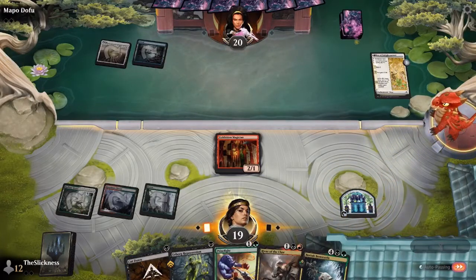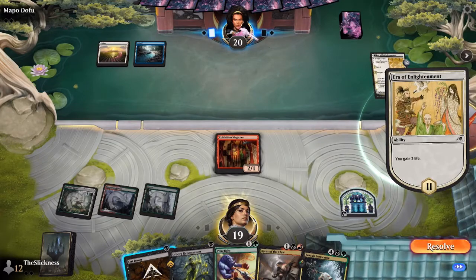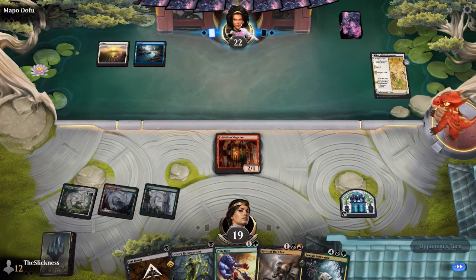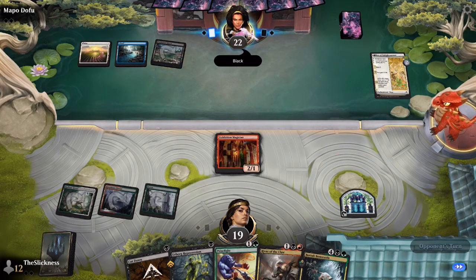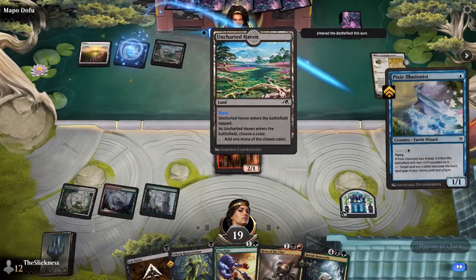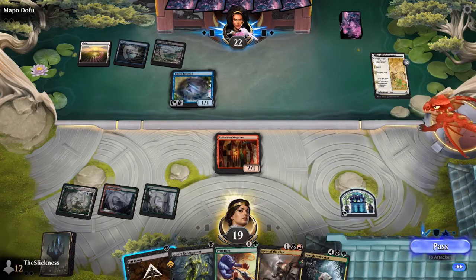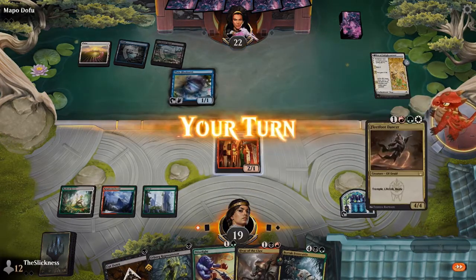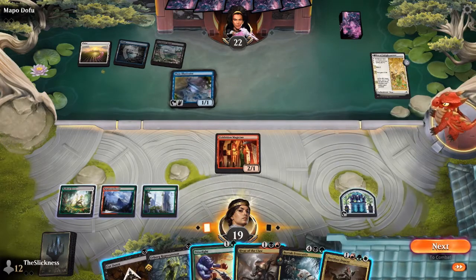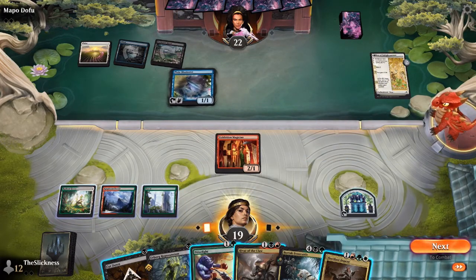Ryan's hand looks like base Jund or Riveteers, as it were in New Capenna. He has a Cut Down, Urborg Repossession, a Prize Fight, and a couple of legends: Bortuck Bone Rattle and the not-often-seen Rivaz of the Claw — a 3/3 menace that lets you cast dragons, I believe.